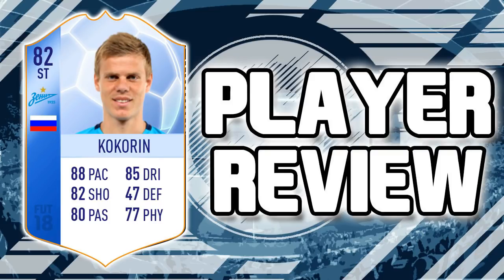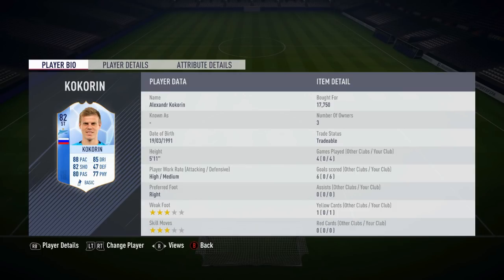Hey, what's up guys, welcome back to our video. Back from recording our FIFA team player view today. We've got the 82-rated Corkian — we'll call him Core — European team of the group stage card, whatever you want to call it. We paid 17,750 coins for him.